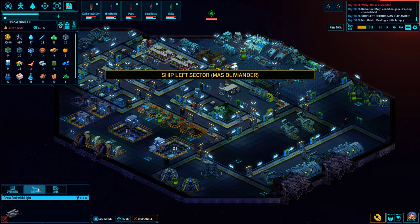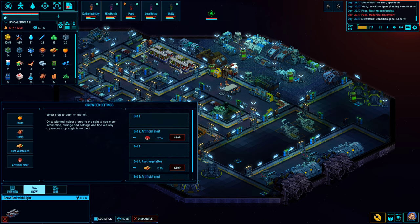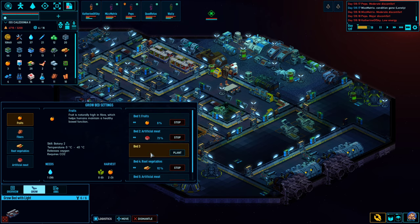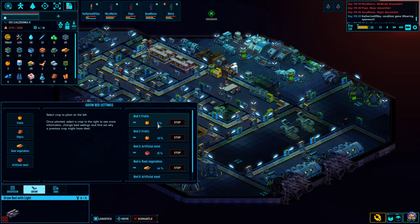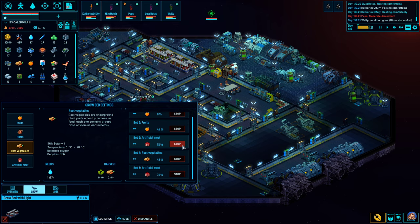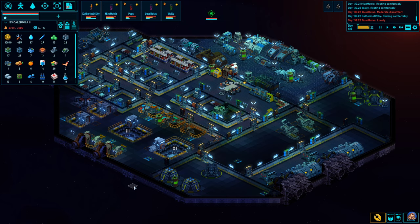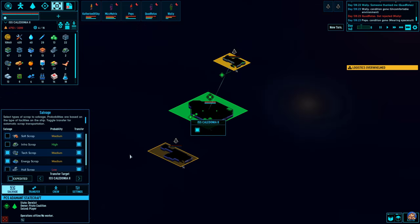I think we have to start growing roots. Fruits and vegetables — that means we have two of each here and a meat. We have two fruits. Okay, so let's swap this out with vegetables. As for salvage from this vessel, let's get the tech and energy scrap.